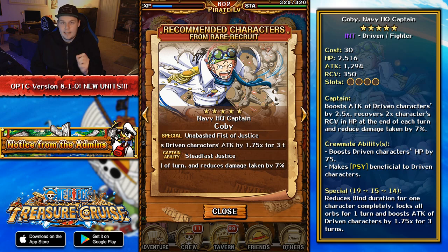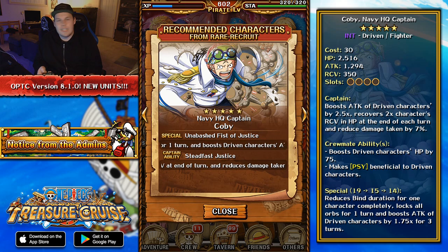He also has a limit break sailor ability that makes Psy Orbs beneficial for Driven type characters. This is a great unit especially for version 2 Doflamingo, whose captain ability relies on matching orbs to give a higher boost for Driven characters. With Kobe as a sub, all your Psy Orbs are counted as beneficial. Treasure Mode Cavendish has the exact same sailor ability, but Kobe adds bind removal utility plus orb lock. There's also a unit in Doflamingo's batch who is a 3-turn orb booster, so you can combine 1.75 attack and 1.75 orb boost with just 2 characters.